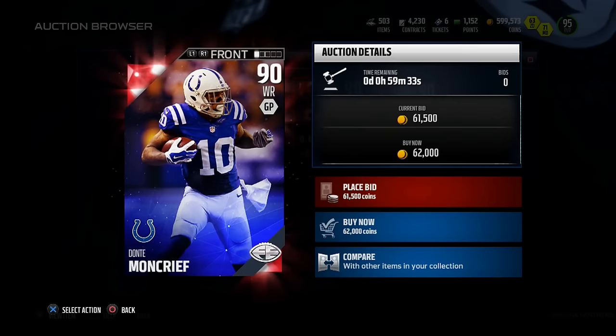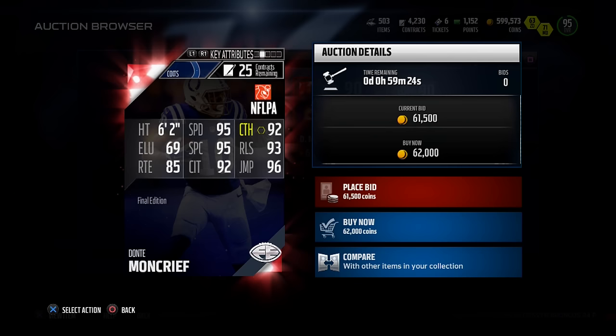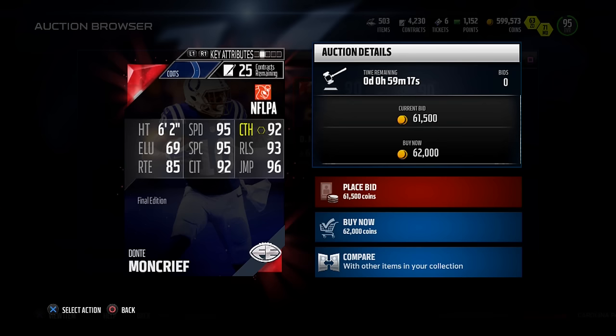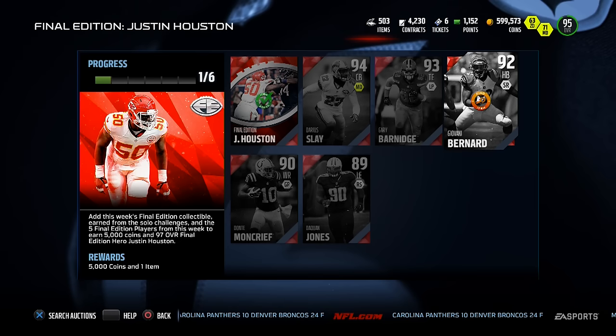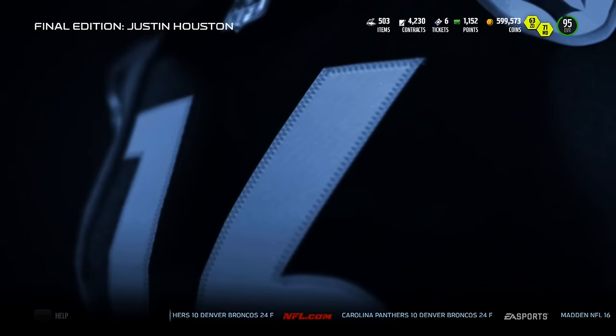Dante Moncrieff had a Football Outsiders gold card at the beginning of the year that was fantastic, but at this point in the year the stats are a little low. He's got good speed at 95, good spectacular catch at 95, but catching traffic is 92 and route running is 85 - ones I don't really like. He's 6'2" with 96 jump, so if this card falls below 20k it'll be a good budget item for attacking downfield.